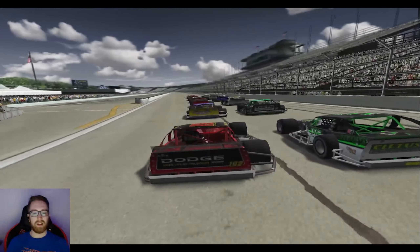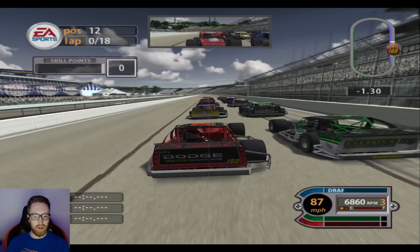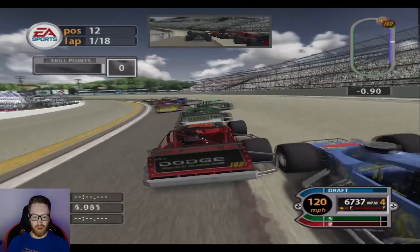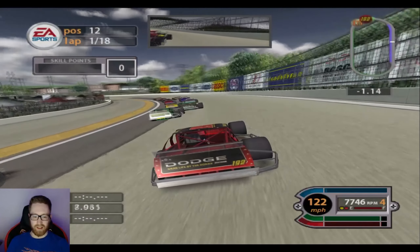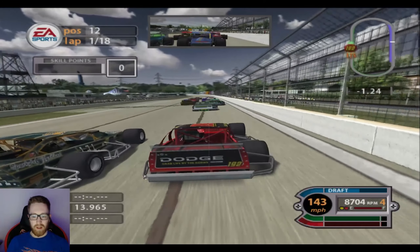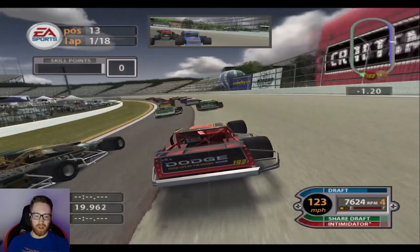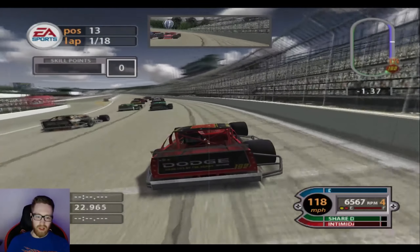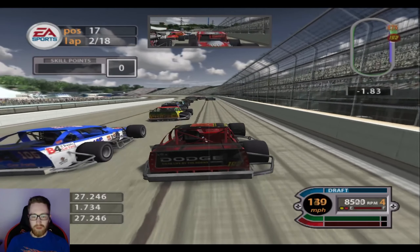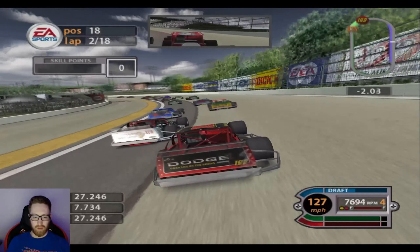Let's just hop into the race and hope I don't die. Green flag is out, we're underway at Milwaukee. We do not have the restart gear — that is for sure. Already giving up that bottom line. The draft is helping a little bit down the straightaways, but the car does not like the top at all. I just need to get down there and not die, but I'm getting freight-trained up here.